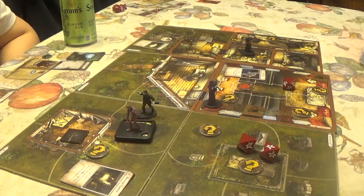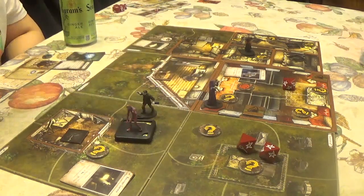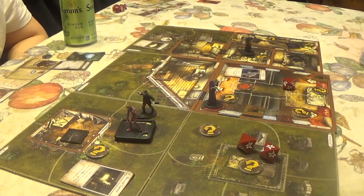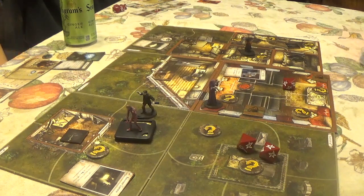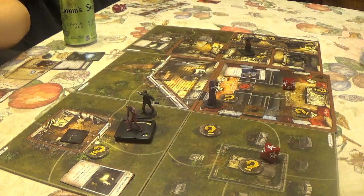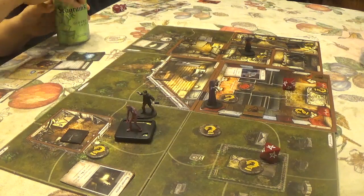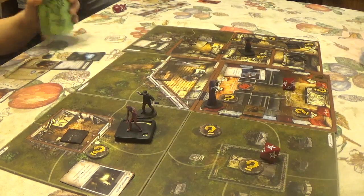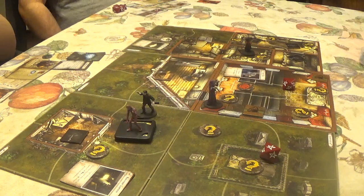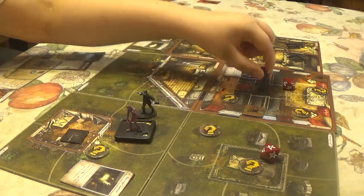CJ searches the crumpled ball of paper — the combination may be important. It requires an Agility check. He gets two successes. Reading it: a soggy book, but he hesitates. He tries again and fails once more.